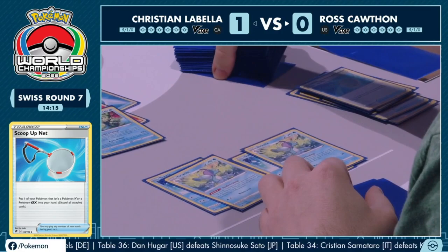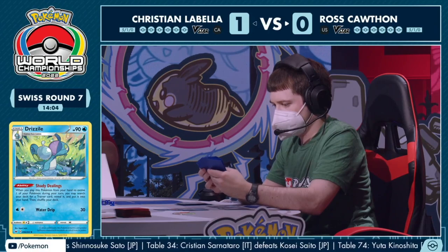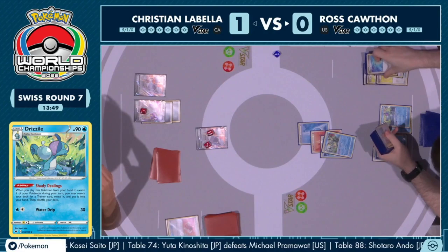We had to pass over to Ross, and now Ross is able to get into this turn — starting off, evolving into a Drizzile, activating that Shady Dealings. Searching out a Trainer card from the deck. What do you think Ross is looking for? You might just be going for an Irida here — set up another Shady Dealings for the next turn. Ross really just wants to get an energy attachment onto a Radiant Charizard to at least start to threaten something.